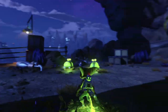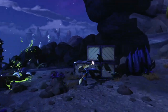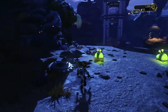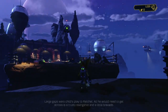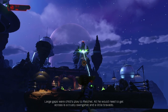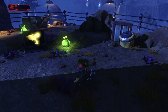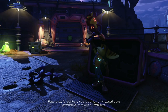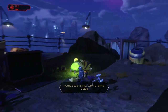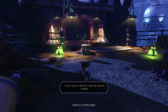Let's play with you guys. I guess they're peaceful. Large gaps where Clank plays — all Ratchet would need to get across is a trusty swing shot and a little bravado. This is a blaster. Fortunately for our furry hero, a conveniently placed crate provided Ratchet basically all he'd need. A combustor — that's what it was called.